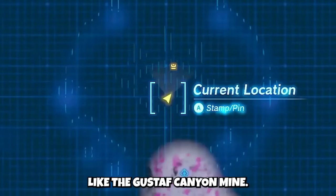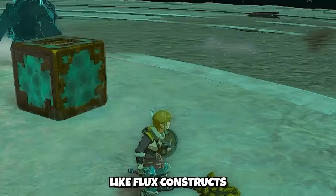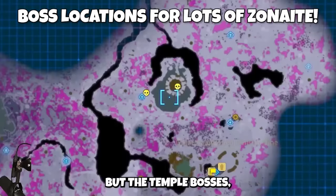Those hot spots are insane and have tons of Zonite deposits, usually next to mines marked on the map. As you explore more, you'll run into big bosses you've beaten in the overworld — like Flux Constructs — and also temple bosses on rings shown on the map. Small bosses give you 20 crystallized charges.